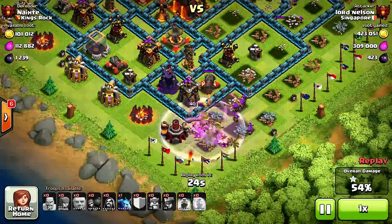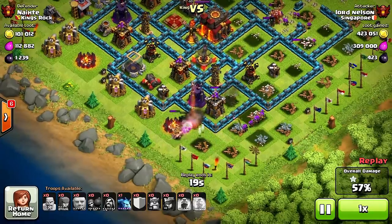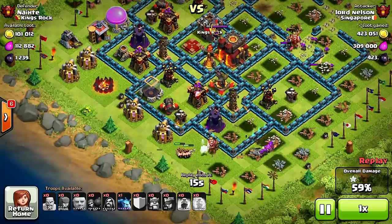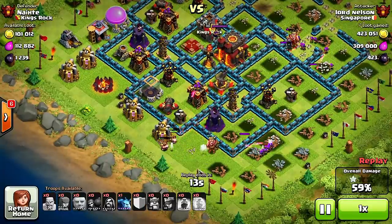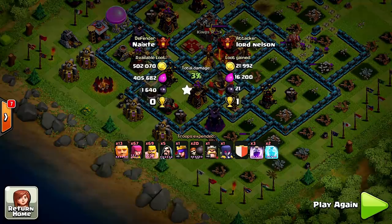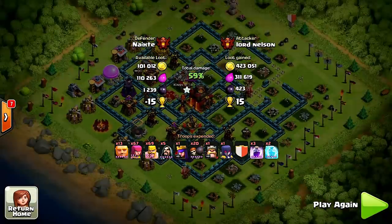That'd be crazy if he got a two-star with barch! You know whenever people in the top leaderboards get hit for even just one star it's a really big deal — unless they're higher than you by a hundred cups you get hit for a lot. This would probably be about 15 cups lost. That's pretty heavy, but very nicely done for the defense.